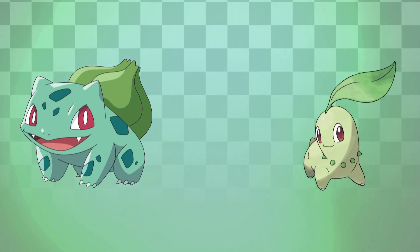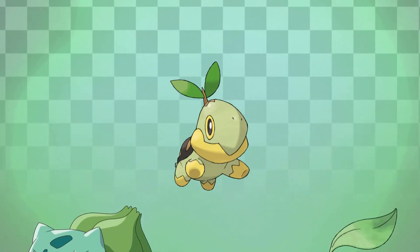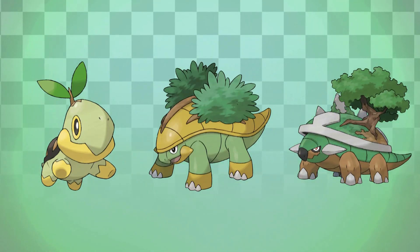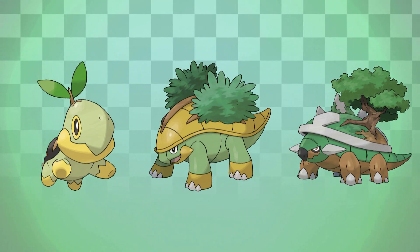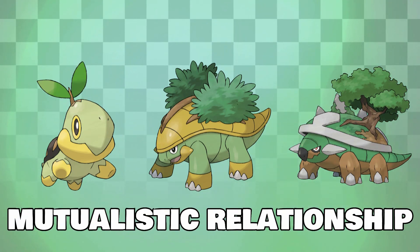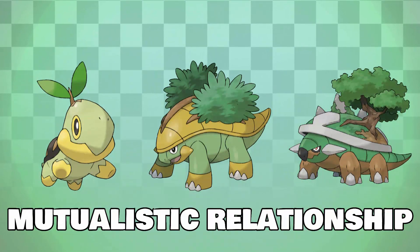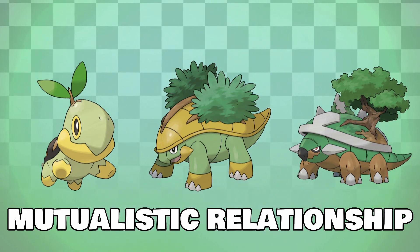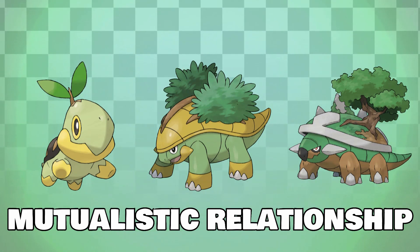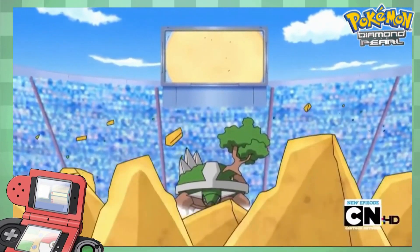Similar to other grass-type starters like Bulbasaur, Turtwig has a plant portion of its body that grows alongside its evolutions, starting out as a sprout during childhood and growing to a full tree by the time Turtwig evolves into Torterra. This is a great example of a mutualistic relationship, with Turtwig providing the tree with protection and nutrients through its shell, which is made of soil. And in turn, the tree helps provide Torterra with camouflage — but let's be honest, there are very few Pokémon that Torterra would have to hide from.